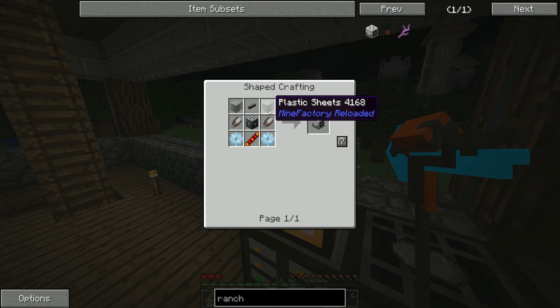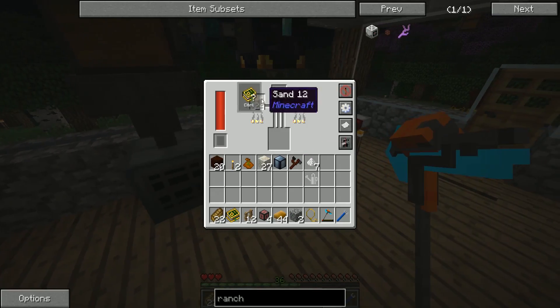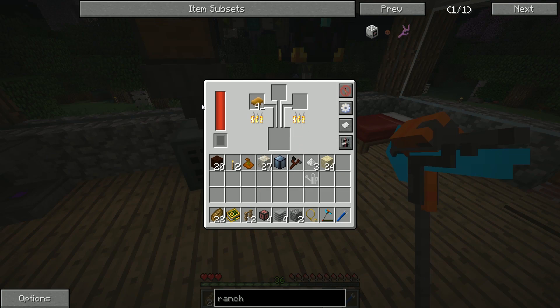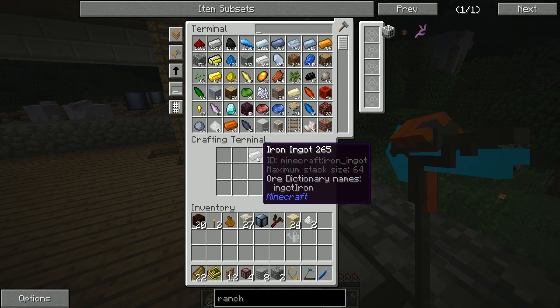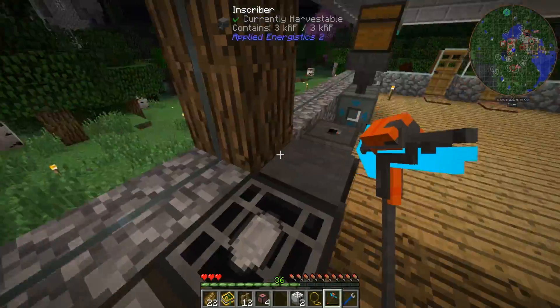All we need to finish the rancher are two plastic sheets and one plastic pipe, which is made from six plastic sheets. We don't quite have enough plastic sheets in the system, but we do have a bit more plastic. I grab some rubber bars, put them in the alloy smelter, craft up the raw plastic into plastic sheets — enough to make the plastic pipe — and that gets us our two ranchers.